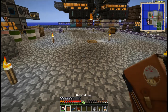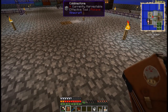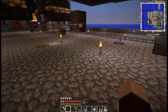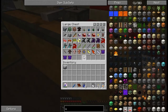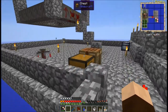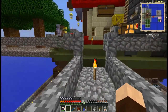I almost forgot — I got a reward bag from that quest, and it just happens to be an epic reward bag. Let's see what's in it: a Vial of Essentia and an Unknown Aspect. Well, that's less epic than I was hoping for. I'm putting the magic-related stuff down here.